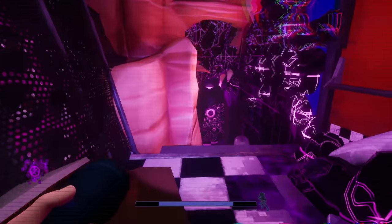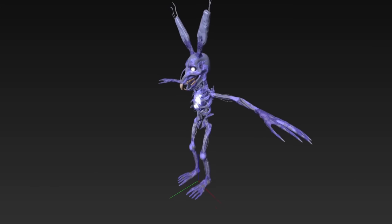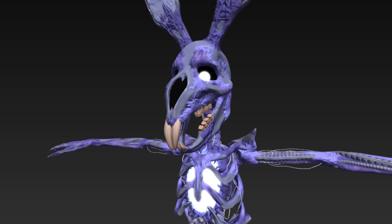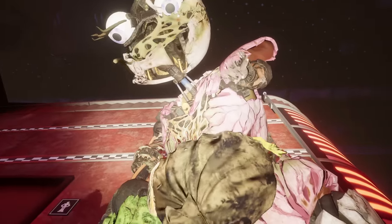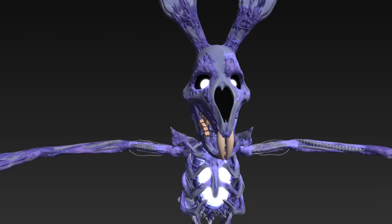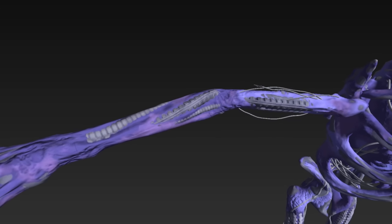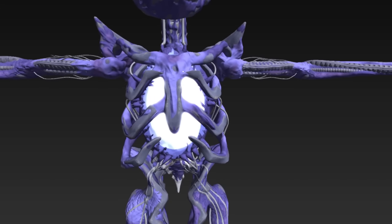To kick things off, there's actually a currently unused model of a rabbit animatronic simply known as Rabbids. As you can see, this model is quite creepy. Most of the animatronics in Ruin are much creepier looking than in Security Breach, but this rabbit takes things at least a few steps further — creepy teeth, a weird exoskeleton and ears, and not to mention the giant Iron Man glowing heart.